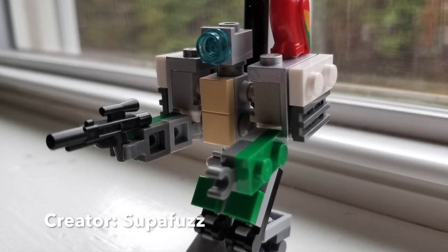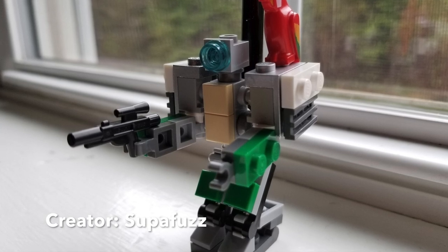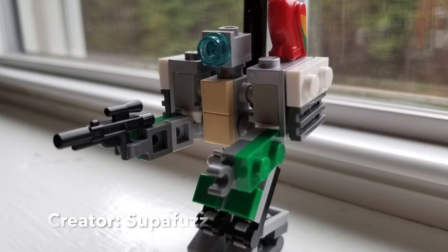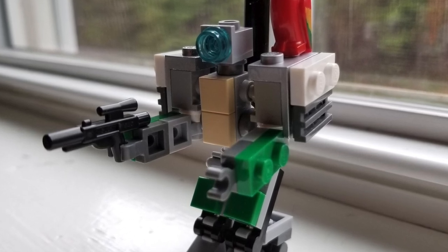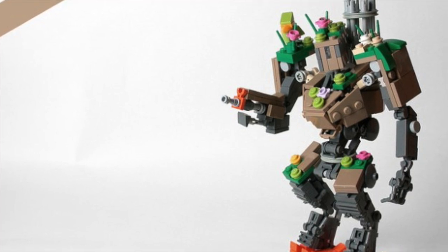This one is done by Superfuse. He uses the parrot piece for the bird, and uses really small pieces here to create Bastion — it's more minifigure scale. If you put a minifigure next to this, it would look like it's kind of to scale. He used just a little bit of pieces to create this, so I love that feature about it.